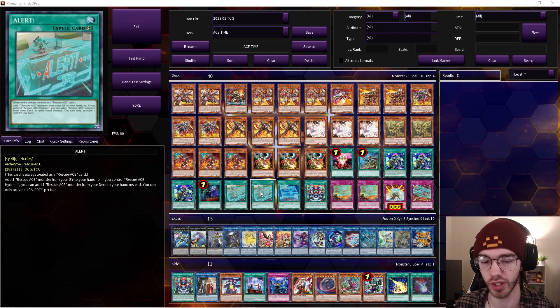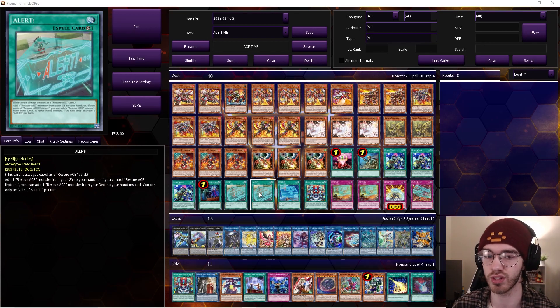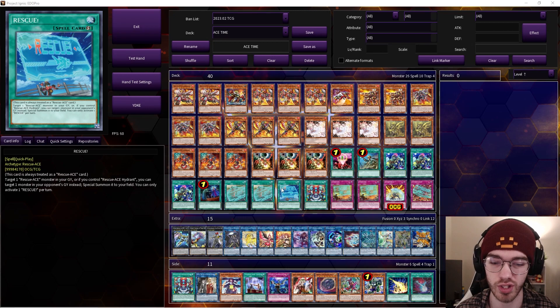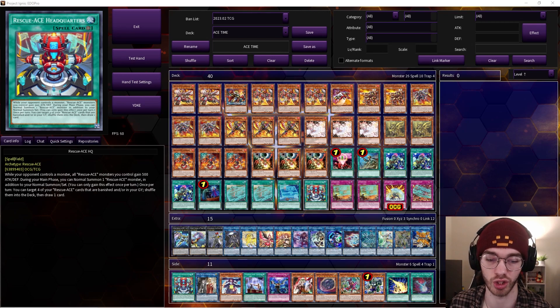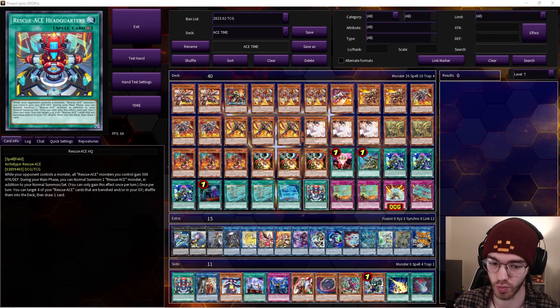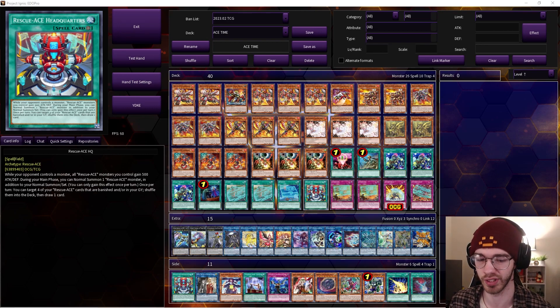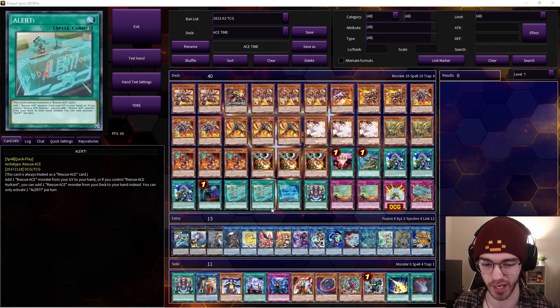One Called by the Grave to stop hand traps. We're also playing two Alert, one Rescue, and one Headquarters. Alert is only really strong if you have Hydrant, so playing three means you can draw into too many and they don't do much. Rescue is a nice one-of — you don't need more. Headquarters is basically the same, though I do bounce between one and two because it's your grind game; it keeps recycling your spells and traps so you can Turbulence every single turn.